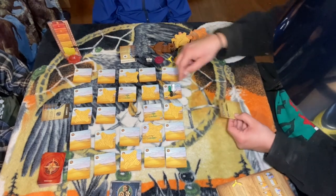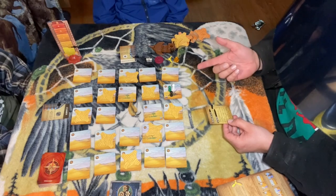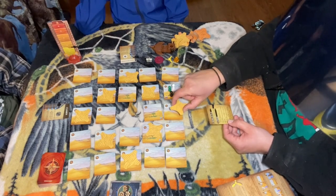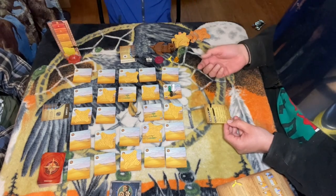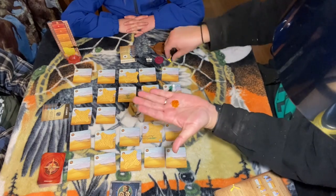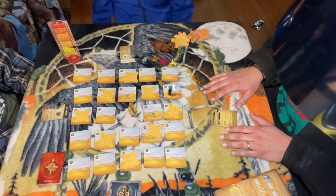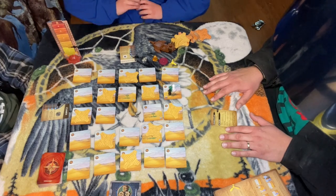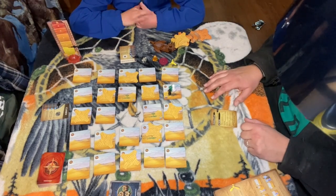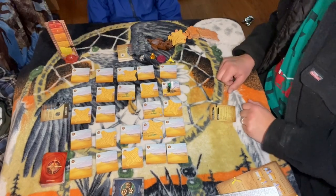The actions a player can take are: move — up, down, left, and right to an adjacent unblocked tile; clear sand — on a tile you're on or adjacent to; excavate — flipping over the tile you're on if there's no sand on it; and pick up a part. To choose the starting player, whoever is the thirstiest goes first.